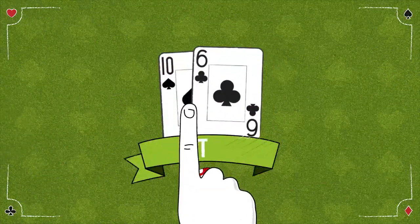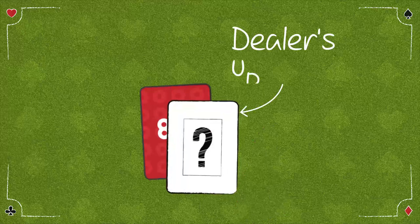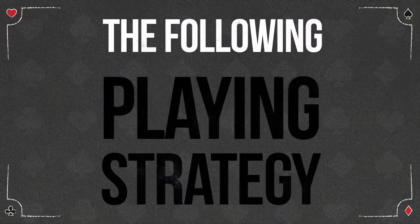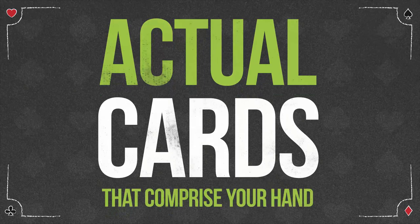There are three viable options: hit, stand, or surrender. Which strategy you invoke depends on what the dealer's upcard is and the rules of the game. The following generic basic playing strategy summarizes how to play your hard 16 without regard to the actual cards that comprise your hand.